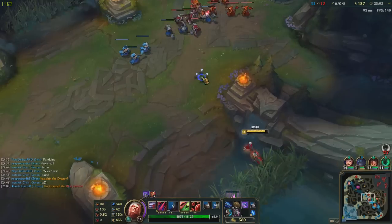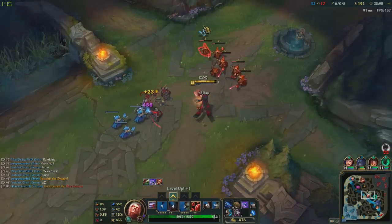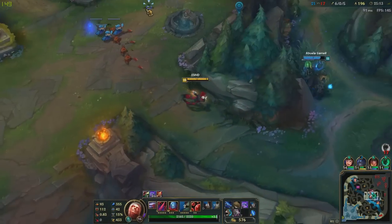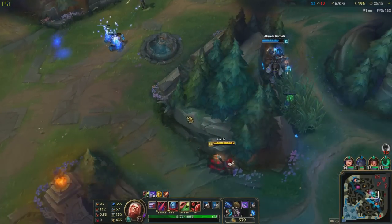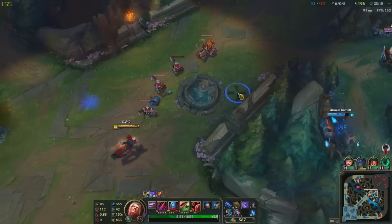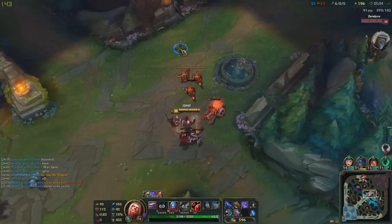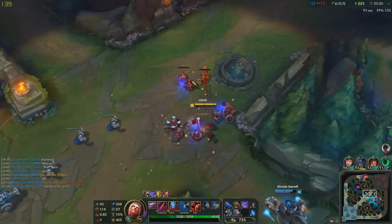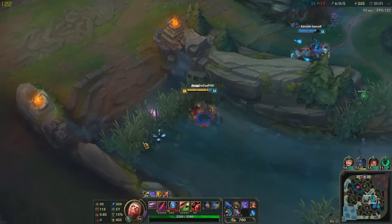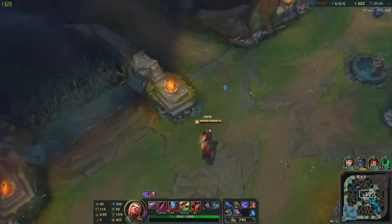Alright — six in there right now, five assists and we've got 191 CS. I don't know, I think Thresh is baiting me — be careful dude. It's a good thing we got three Dragons so far. I just need two more and we can win this game — five Dragons will be so useful.